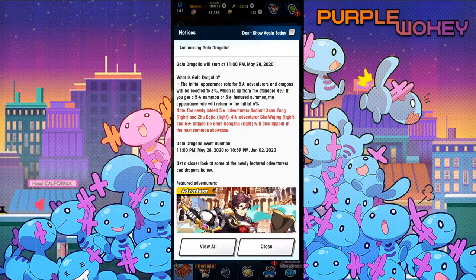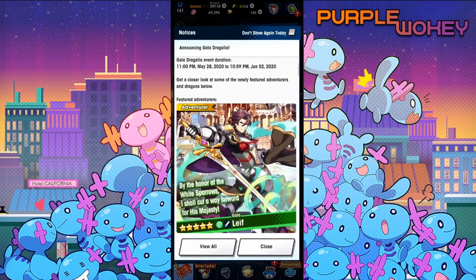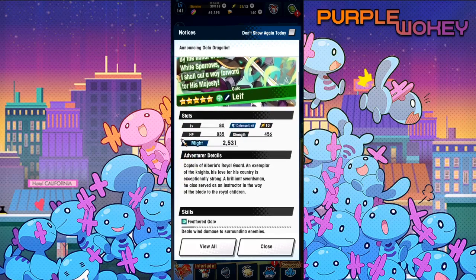What is Gala Dragalia? We already know. By the way, my dog is barking, so there's nothing I can do to stop him. Featured adventurer Galileo. 'By the honor of the White Sparrow, I shall cut a way forward for his majesty.' Captain of the Albarian Royal Guard, an exemplar of the knights, his love for his country is exceptionally strong.